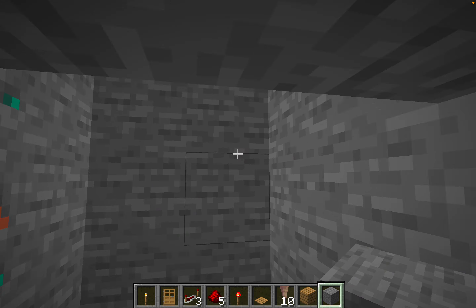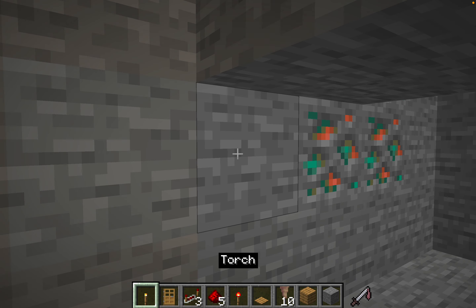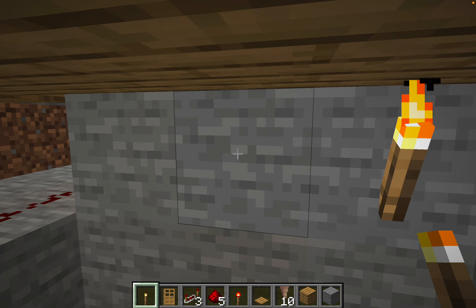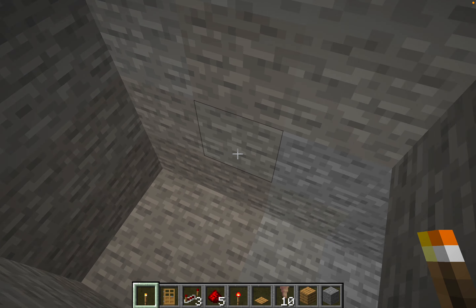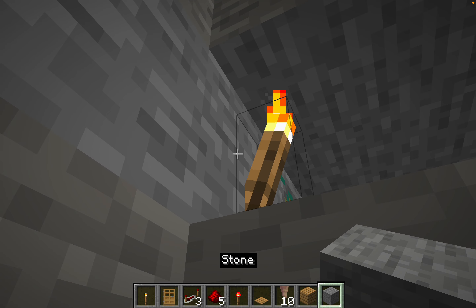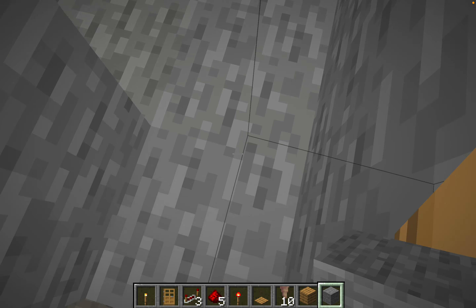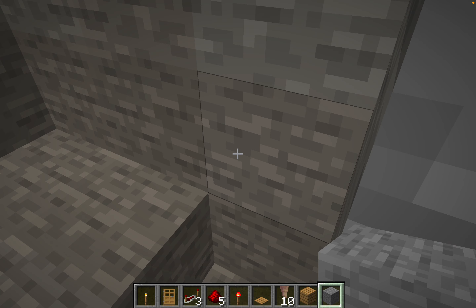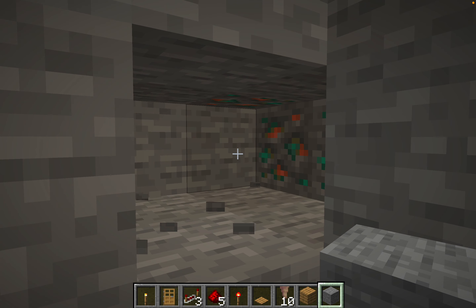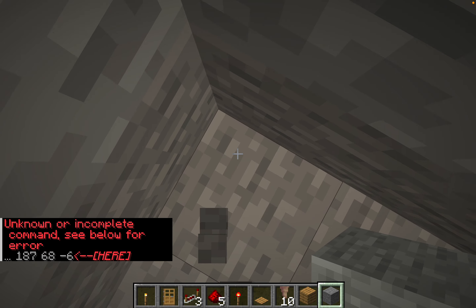If you think I could have done this better or more compactly, or you think you could alter it to make it better, please comment down below with your suggestions - we always appreciate hearing that. In real life you would cover this hole up so they can't get out, but we need to get in and out, so we're just going to build a big cavern.